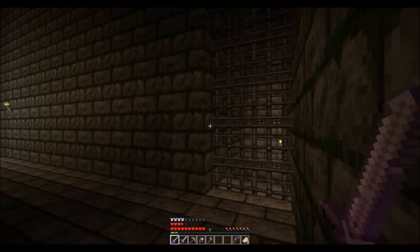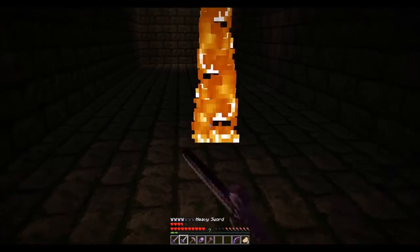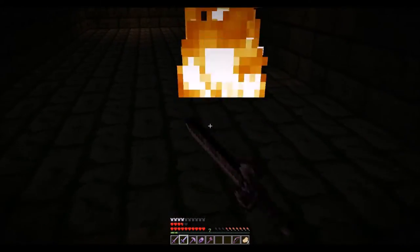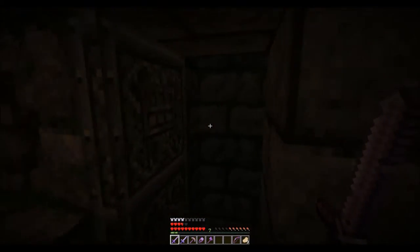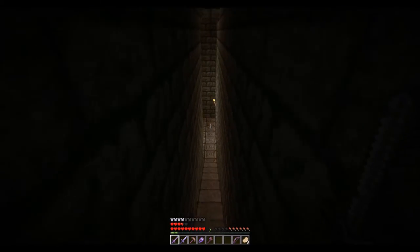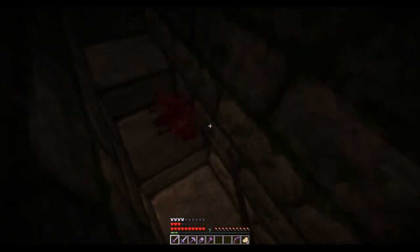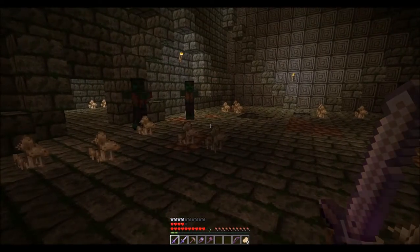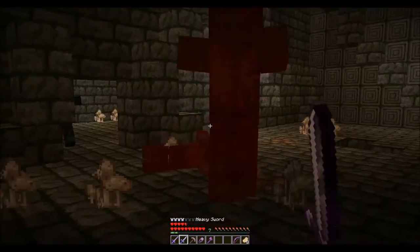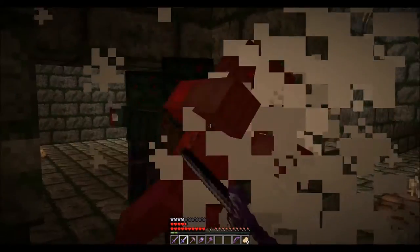We might actually be able to blow through this entire thing in one playthrough. I'm still not entirely sure what these are — they're dead anyways, but that's besides the point. Wall, stairs. We're doing good here. God damn it! I hate these stupid little things. This portion of the map — this portion's annoying.